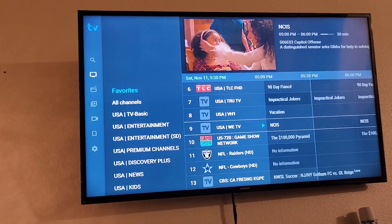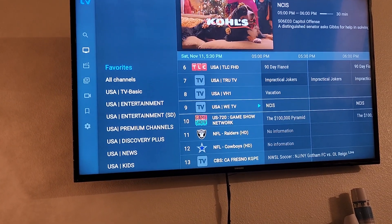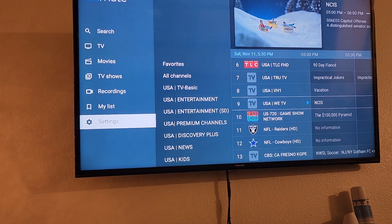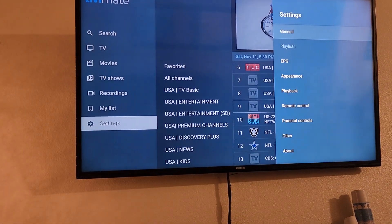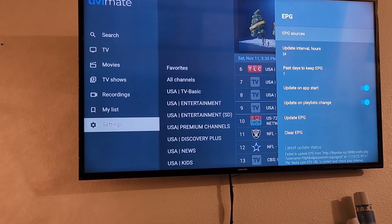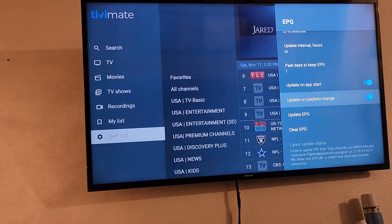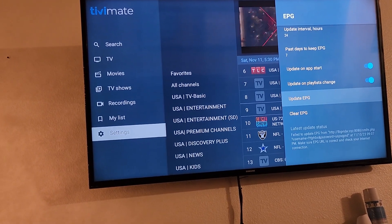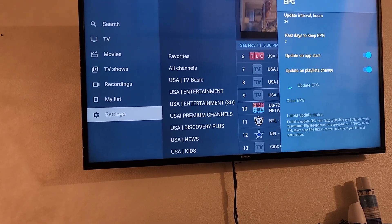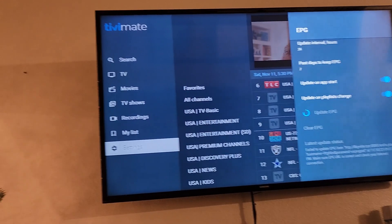What's up everybody, it's SkyMaxUnlimited. Today I'll be teaching you how to refresh the TV Guide. Go to settings, then EPG. Make sure these two are on, and hit Update EPG — which means you're updating your TV Guide. This is for learning purposes only.